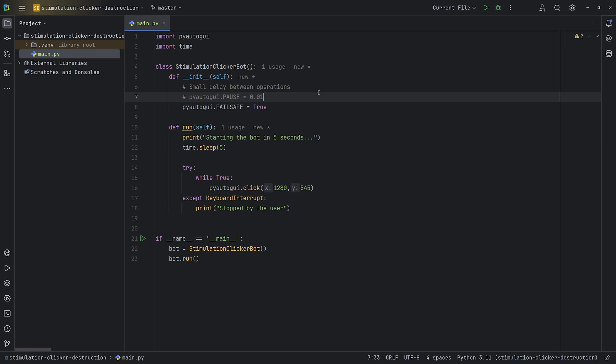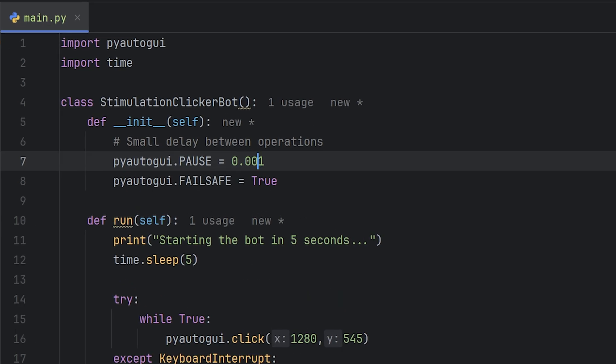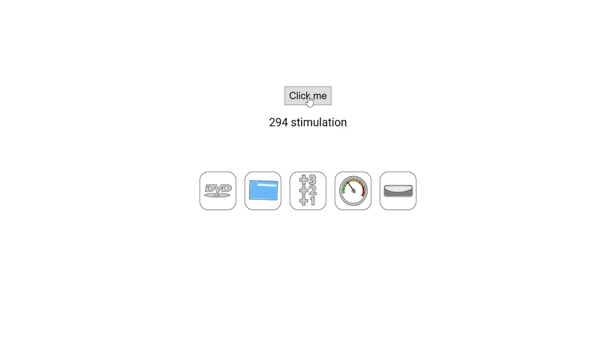Now let's see what happens if I set the PyAutoGUI pause variable to something very small. Okay, that was really fast. Now we could leave it like this overnight and win, but there's no fun in that. So let's make our program buy upgrades and continue clicking the button.